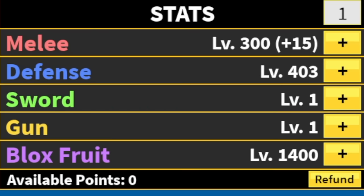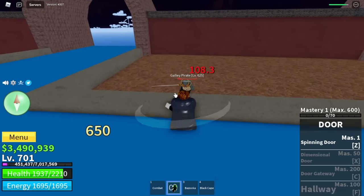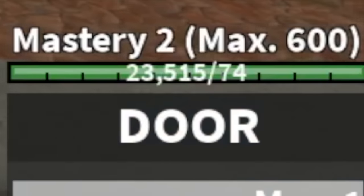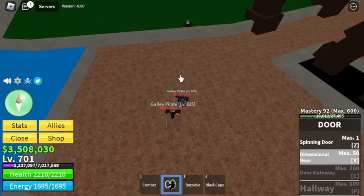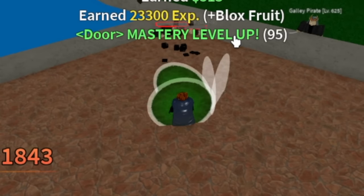So this is the stats of our character — focus on the defense: 403. Make sure to last hit using your door fruit, using the spinning door. Everything will be fast. Your target is 100 mastery because you want to unlock the hallway. Don't worry — when you unlock your skill at mastery 50, the dimensional door, everything will be faster because you can start attacking two enemies.